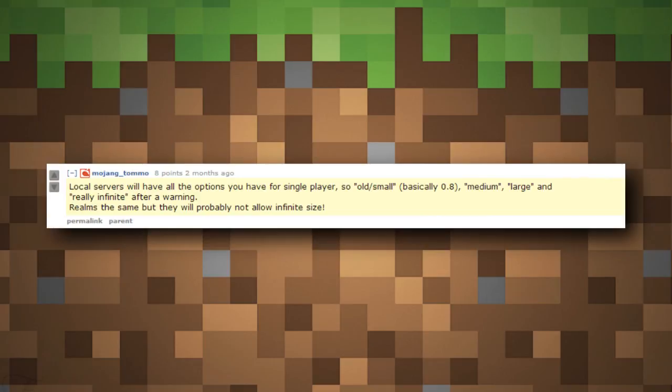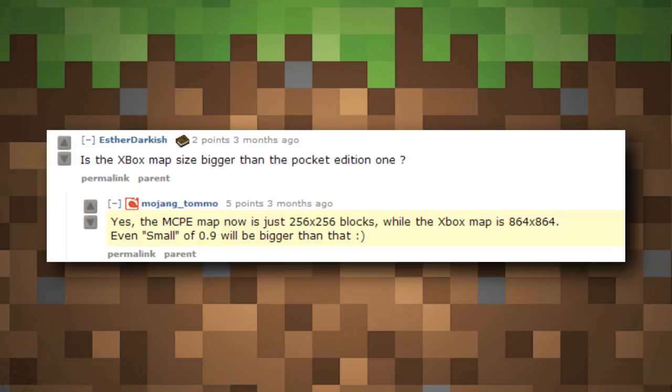Tallgrass automatically generates on infinite worlds but can be toggled during creation of regular finite worlds. For world sizes, the legacy world is the same as what we have now — 256 by 256 blocks — which is smaller than the Xbox map at 864 by 864. The small world is going to be bigger than the Xbox version, so that means 864 by 864 or higher. Legacy is just for people who want the throwback tiny world experience.